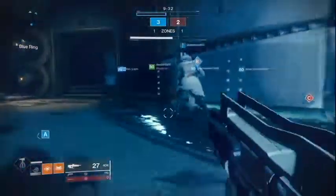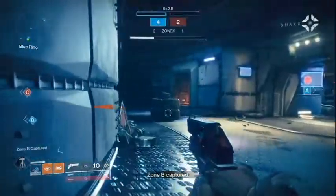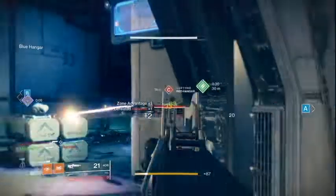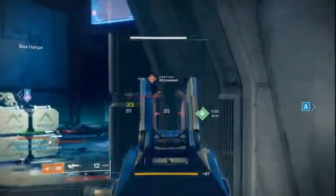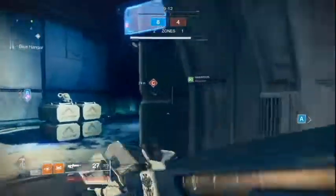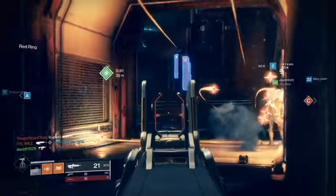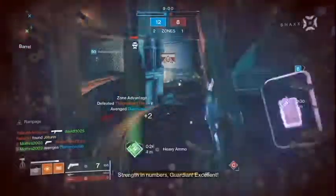Number five: get 50 void, 50 solar, and 50 arc final blows. The best weapons to use — and you should match your subclass element to make it go faster — are as follows. For void final blows I suggest using Telesto. For solar, you can use any solar exotic, but I suggest using Icaras's Hold shotgun as it lets you use a solar exotic heavy as well. For arc I suggest using Riskrunner, Trinity Ghoul, Queensbreaker, or even a Bad Juju, which is an energy weapon that is also arc.